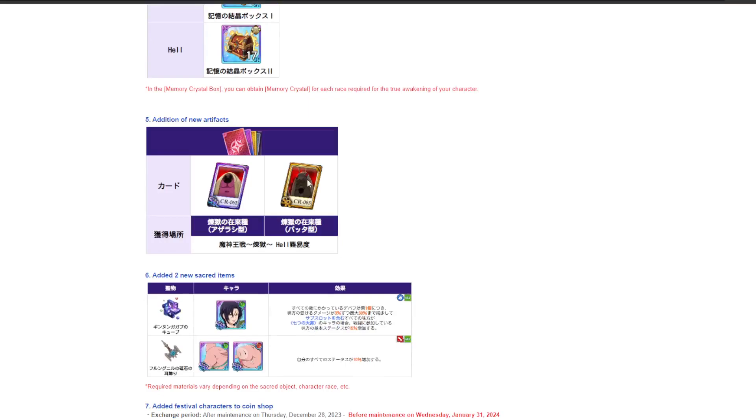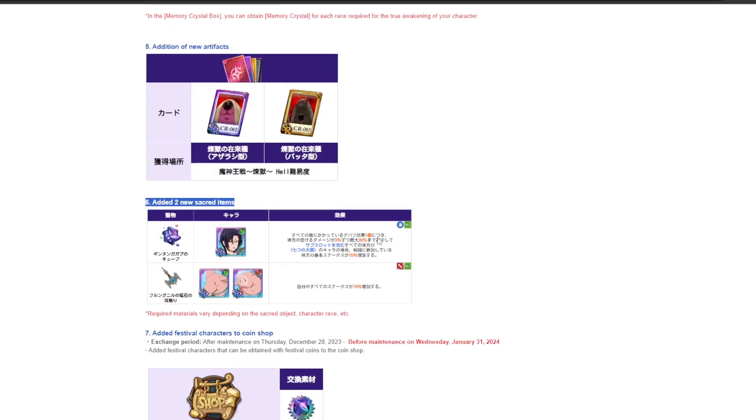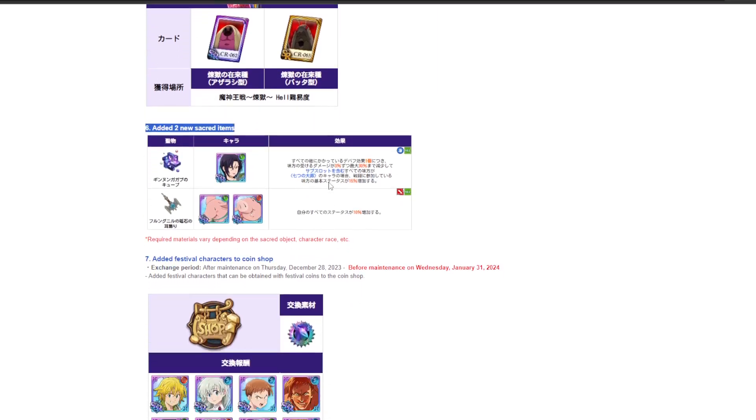There are additional cards — a new card set from the purgatory demon thing, probably from a new event boss or the new Demon King event. Now, 2 new relics. Merlin's relic: if everyone on your team including the back unit has the characteristic of a sin, you all get 15% basic stats straight away. And then for every debuff on the enemy you get 3% damage reduction per debuff, up to 30% damage reduction.